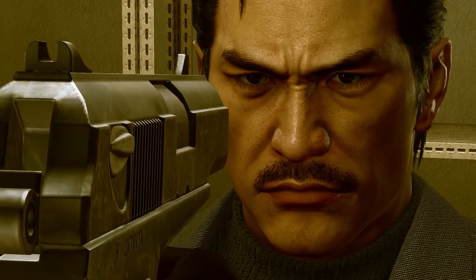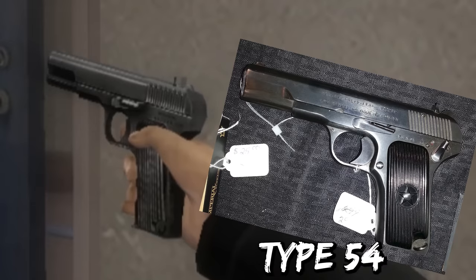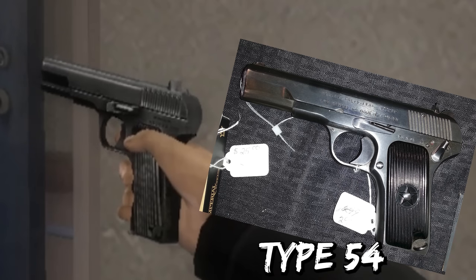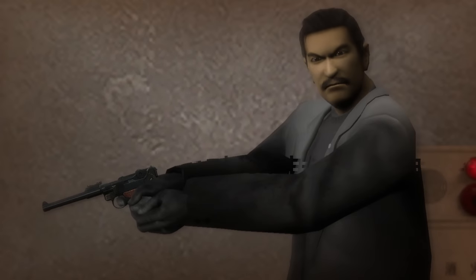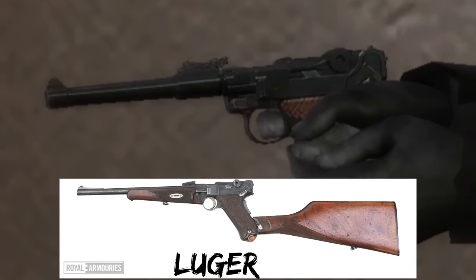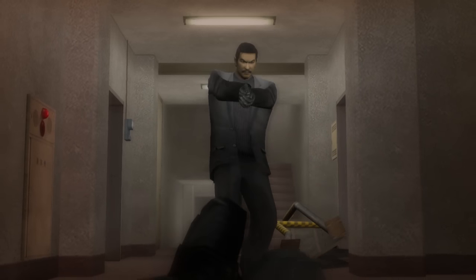However, in the original, rather than the Makarov, it was a TT-33, or perhaps more likely a Type 54, which is essentially a Chinese knockoff version of the Russian TT-33. Kazuma, on the other hand, quite bizarrely just has a Luger — a German pistol used in the World Wars — and it's a longer-barrelled Karabiner variant of it. It is definitely something that you wouldn't expect to see in the hands of a ruthless Japanese hitman.